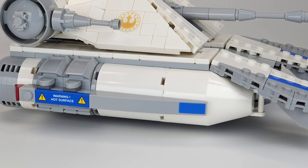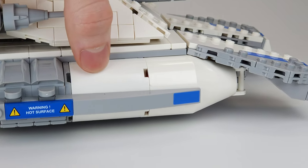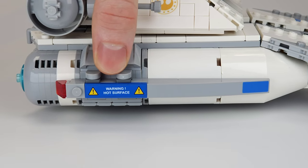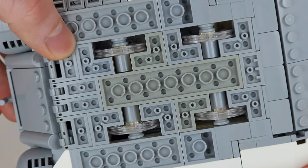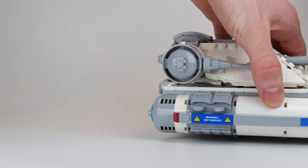Moving on to the sides, they are very smooth and rounded, just to make the tank not look too imperial. Normally tanks would have tracks here, but this one moves with repulsor lifts. To get that effect I added some wheels down here, so it really looks like the tank is hovering above ground when driving.